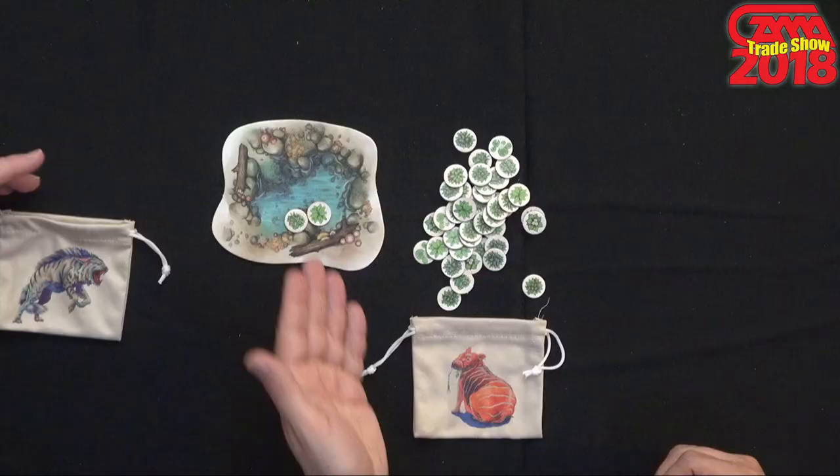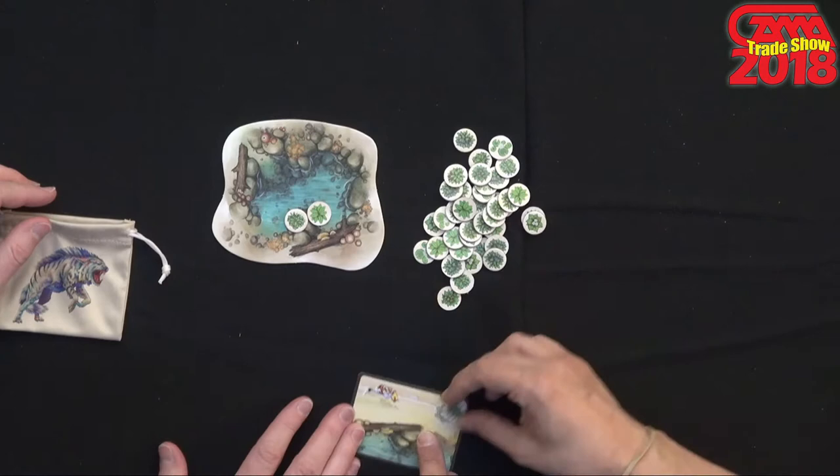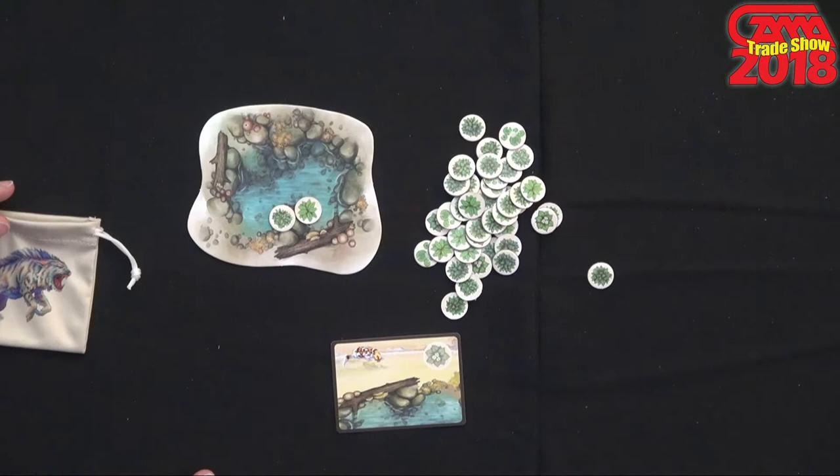On your turn it's very easy. You take two food from the food bank and put it in the watering hole — this is what you have to eat from unless you're a carnivore. You get one free species; this is what a species looks like, it's just a card with a little symbol for food. And then you draw three cards.